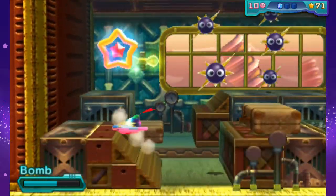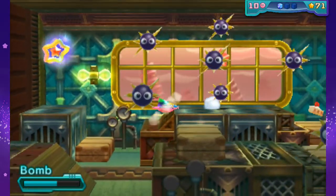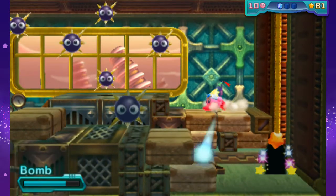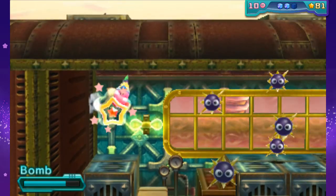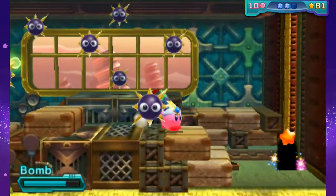I'm guessing if you had 3D on, this would be a pretty crazy room. I'll have to check that later when I get my actual copy of the game. I'm using a download copy right now on my recording 3DS. I have an actual physical copy coming later, because I'm crazy and I love Kirby, so why not?